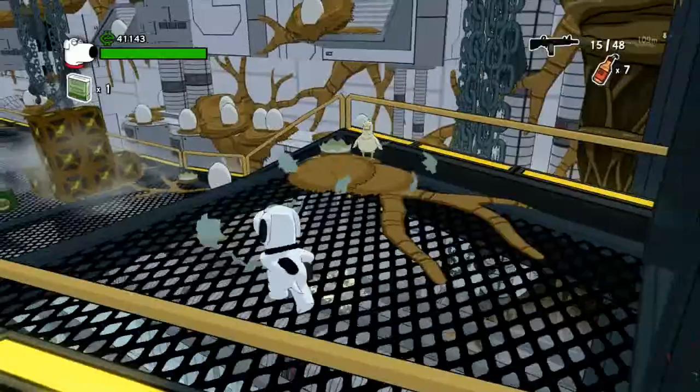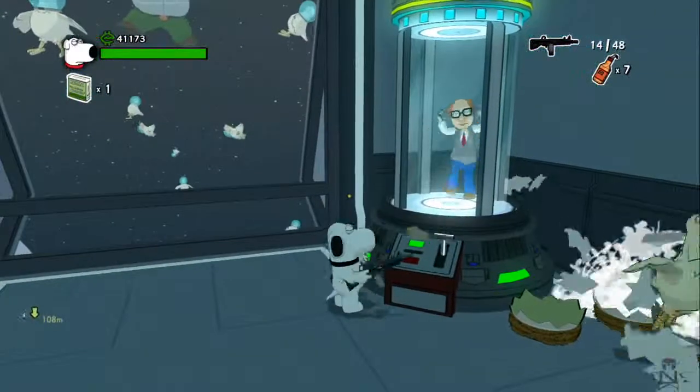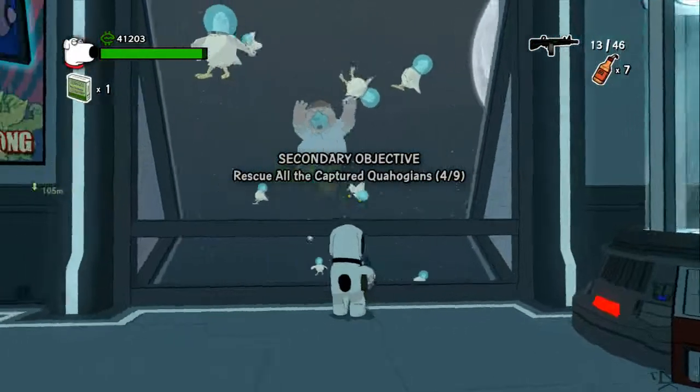A little later in the level you get to this egg room. You'll also see Peter out there floating around, and there's Mort — Mort Goldman. I don't know why I'm blanking on the names right now; I had no issue earlier.